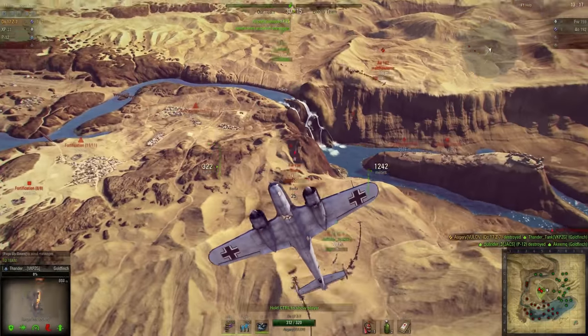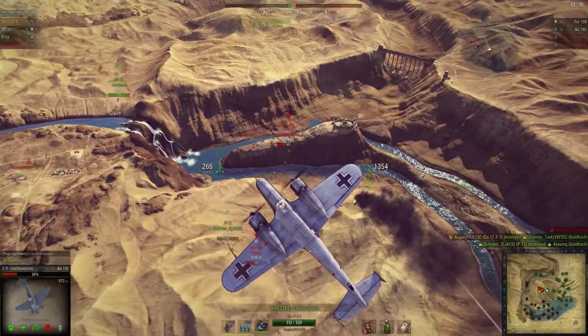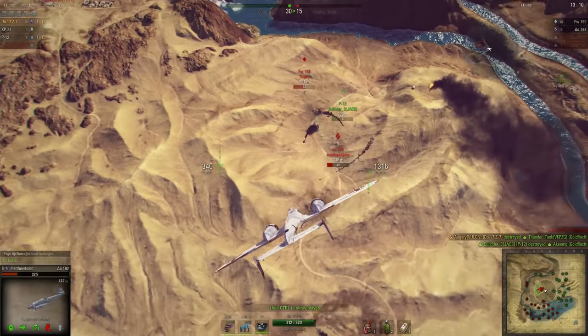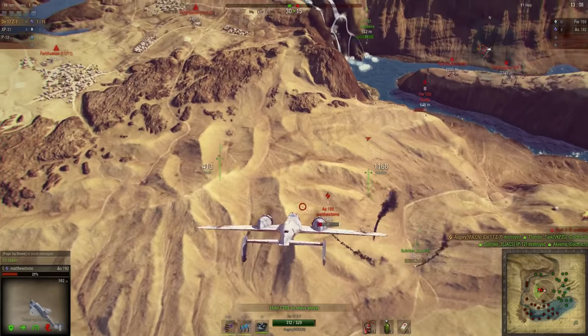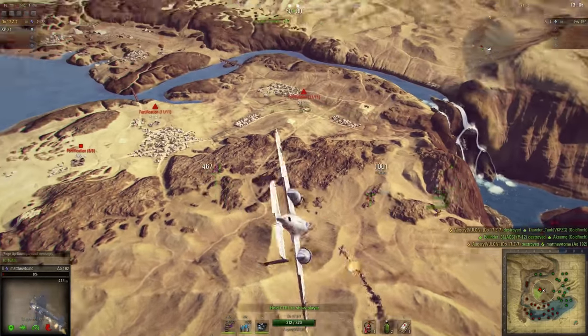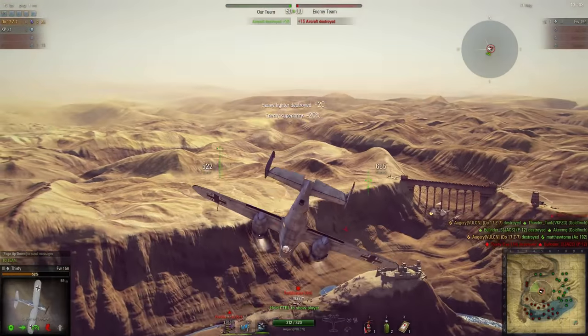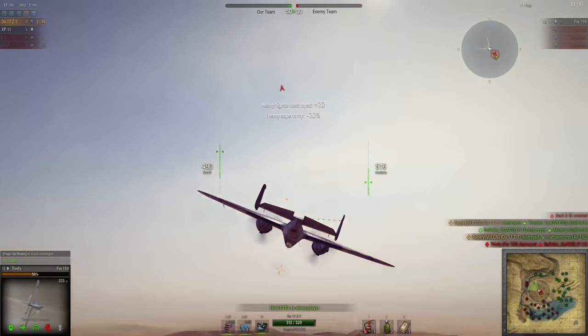Actually no, we're winning 2-1. I'm coming back around, see the AO-192, and figure I can knock that one out of the game pretty quickly here. There's kill number 2. The FW-159 goes underneath me, and my tail gunner puts a little bit of damage to it.